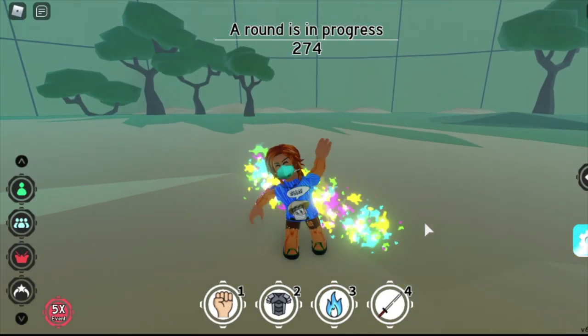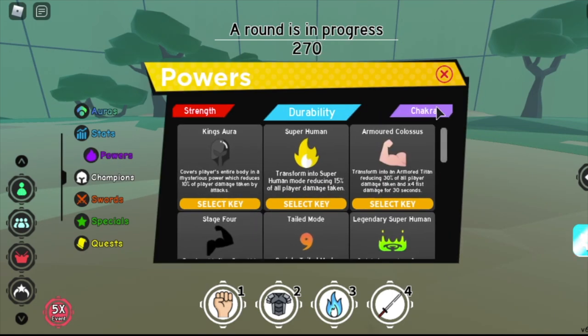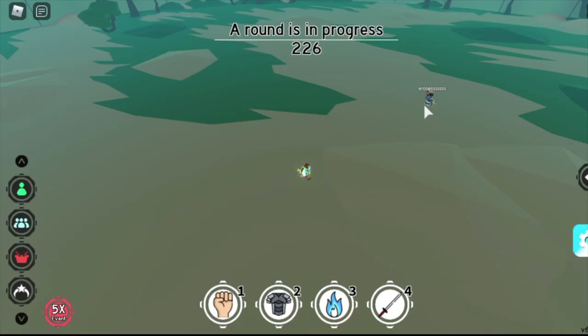I am here in the tournament dimension — we're going to try it here. The skills that the boss drops are both chakra type: the Jump Flick Shock and the Ground Shock. What makes these two skills very good is that both of them have mini stuns. Let's try the Jump Flick Shock first.